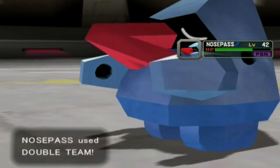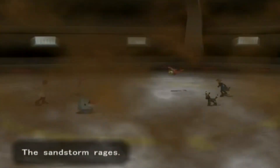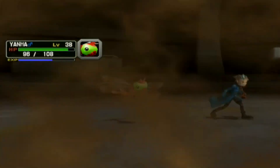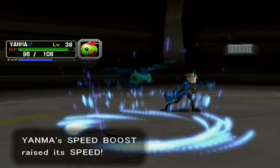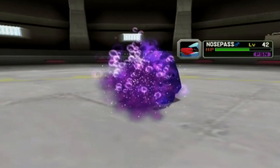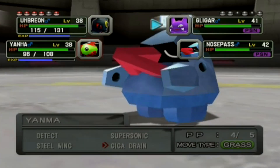Nosepass is using Double Team now but it's too late. Giga Drain didn't do that much damage on Nosepass unfortunately, even though it's the top draining move — still a lame amount of damage. It did get buffed in later generations though, definitely more PP. Thankfully he doesn't have Antidotes — that would be horrible. Use Faint Attack on Gligar and Giga Drain on Nosepass.